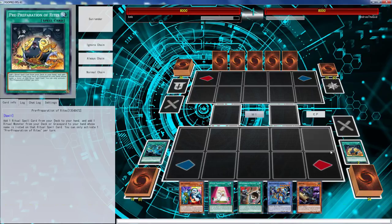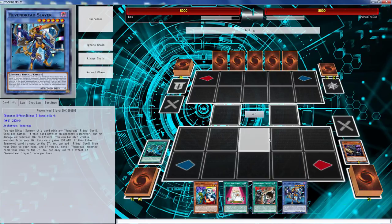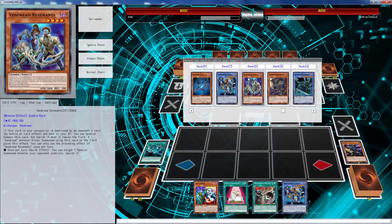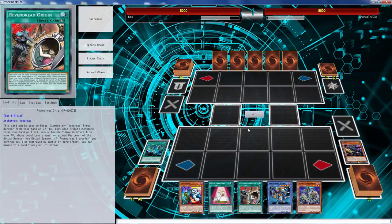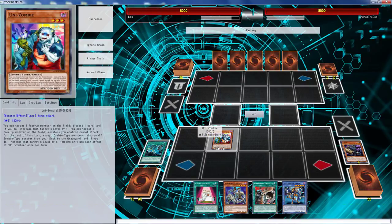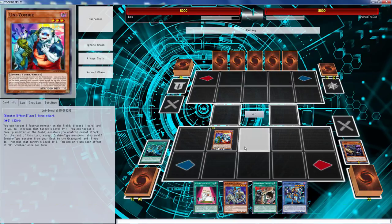When I got Revenants last time it was bad — maybe get it this time. We're going to start off with Revenants. We're going to ditch Gozuki and search off Revenants. It doesn't have it — got it, that's cool. We can search off Revenants right here, then we can normal summon Unizombie and use this. We can actually get both on the field.